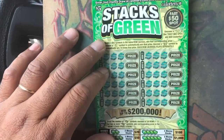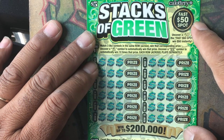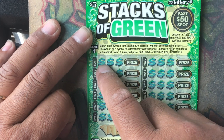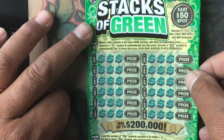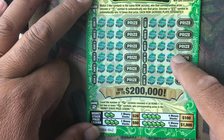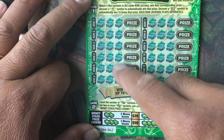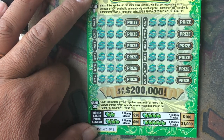All right, in this Fast 50 spot, looking for 50 — to win $50 instantly, match three like symbols to win the prize. If we find the money bags, that's an auto win. If you find the 10x, that's 10 times the symbol. And if we count the money stacks: two money stacks we win $20, three money stacks $50, and so forth.